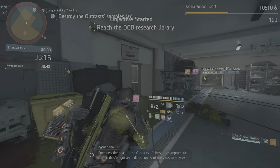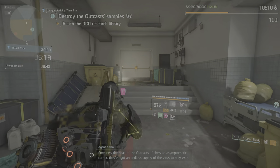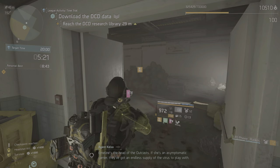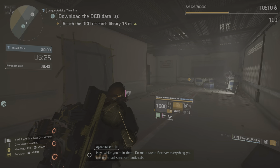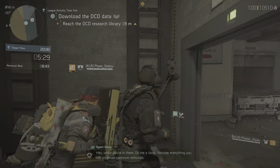Emmeline's the head of the Outcasts. If she's an asymptomatic carrier, they've got an endless supply of the virus to play with. Agent, your route out is going to take you into the DCD research library. While you're in there, do me a favor — recover everything you can on broad-spectrum antivirals.